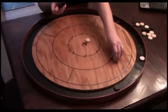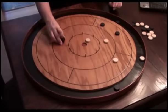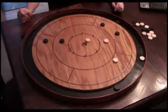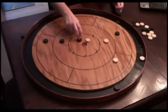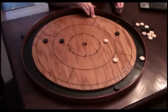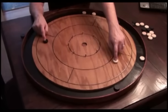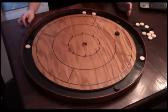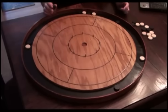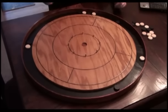Another popular method is cancellation scoring, which is quicker. Since only one team scores, you cancel matching rings: a black 15 and a white 15 cancel each other out and both come off. A black 10 and white 10 cancel, and so on. Once you're down to one team's discs remaining, add up those points. It's a quick way to find the difference without adding both sides up separately.